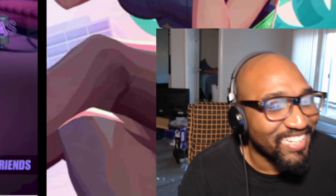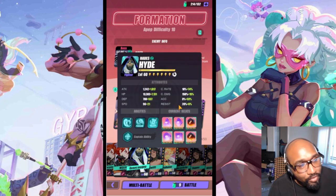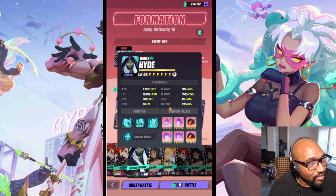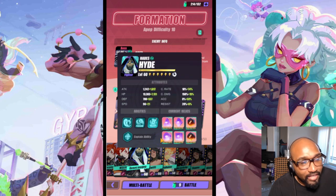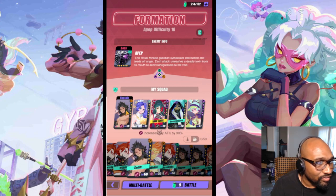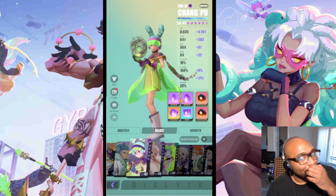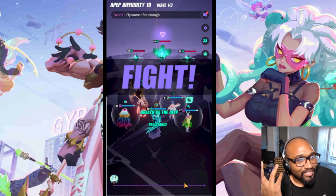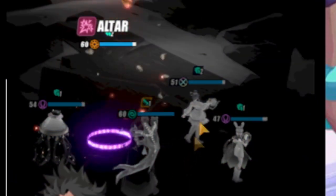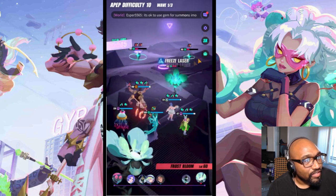I'm going to try to solo Apep with Hades. There he is — my man Donk Magna in the building. His Hades has a little bit of resistance and some skill-ups, which is fantastic. He has crit rate going for some DPS attack. As you can see, she tried to give the buff — I got two stacks. It's stacking up. What's really cool about using him in Apep is that he just keeps getting stacks.